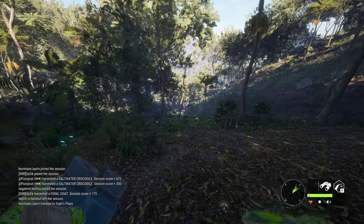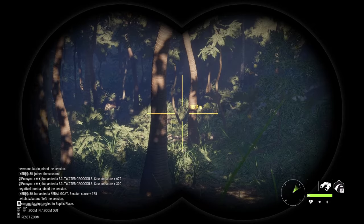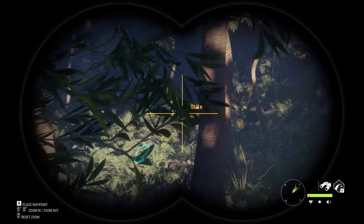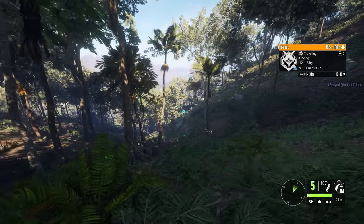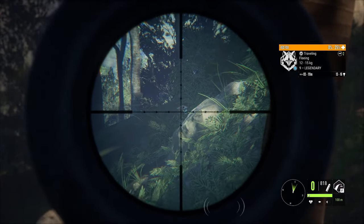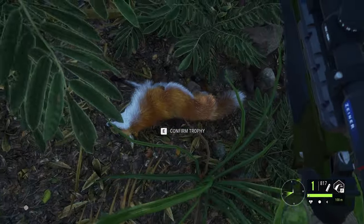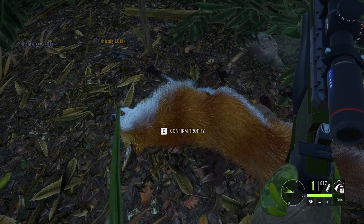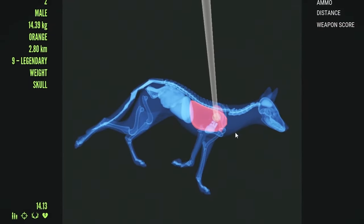We'll have to continue the chase. There he is — he's speeding up, which is very annoying, but let's go for it. Roughly a hundred meters out and we're zeroed for a hundred. He's down — finally! The estimate was promising at 13 to 16, definitely a good estimate. Level 9 foxes rarely troll, which gives us a very good reason to be optimistic. 14.13 — he's a diamond! Our first diamond red fox on Emerald Coast, hit with an upper lung at 96 meters after a chase of 2.8 kilometers.